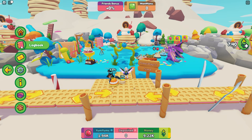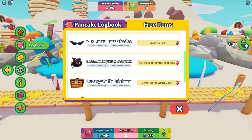The game is Pancake Empire Tycoon — I've got it linked in the description. If you go and look at the logbook, it shows the free items and tells you what you need to do. To get the Retro Boss Shades, you need to reach tier 22. To get the Neon Winking Kitty Backpack, you need to purchase at the Merchant Kitty Shop. And you have to complete the Waffle Quest to get the Buttery Waffle Briefcase. There are three different missions, one for each of the items.